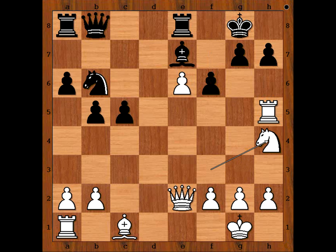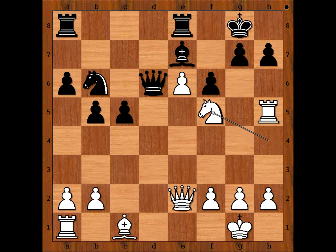Knight to h4. Queen to d6. Her Majesty arrived on the scene just to be a target of the wild white horse. Queen to c7.